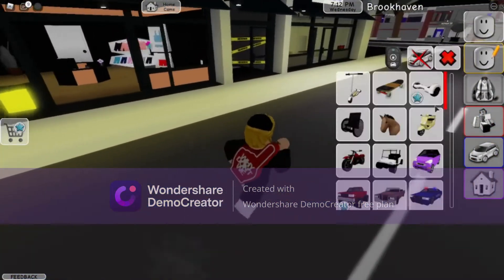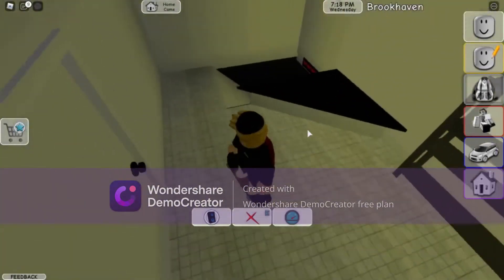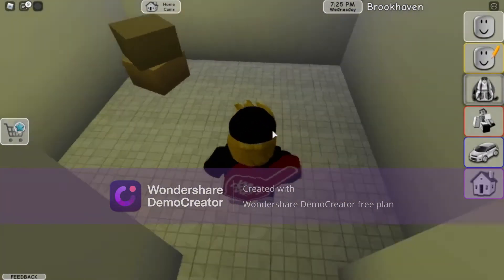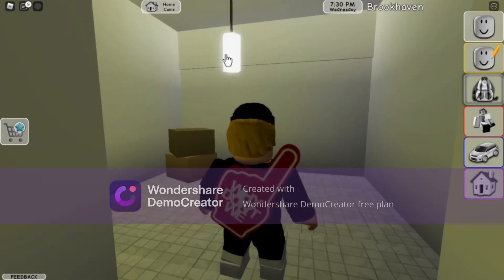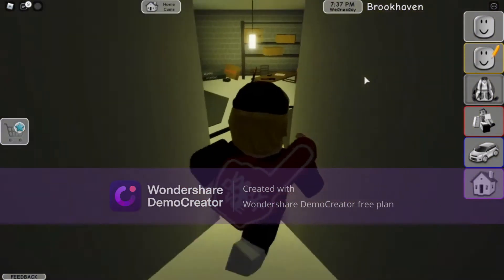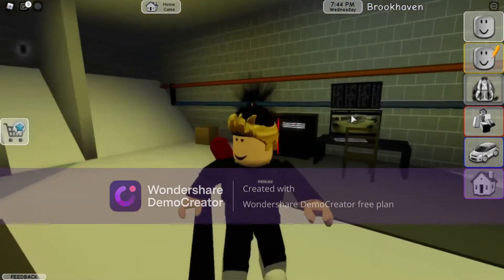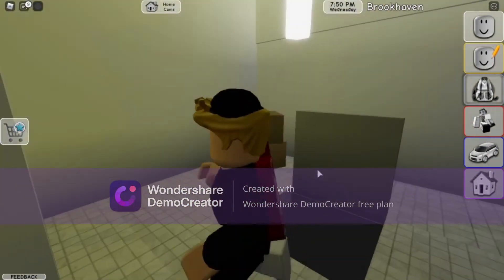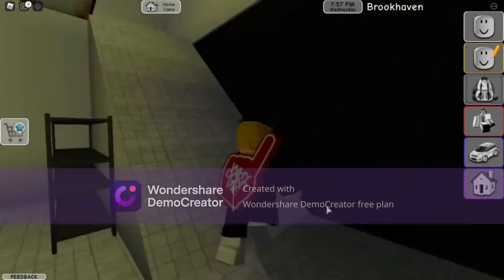Let's go in. You guys wonder how I did that — it's not just right there. There's a secret button, and that is the light bulb. Make sure to click it and it will open. This is actually a criminal's base.